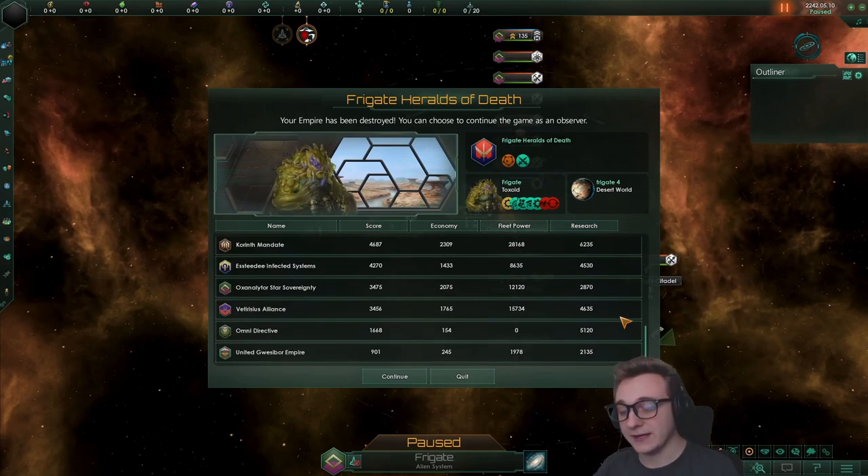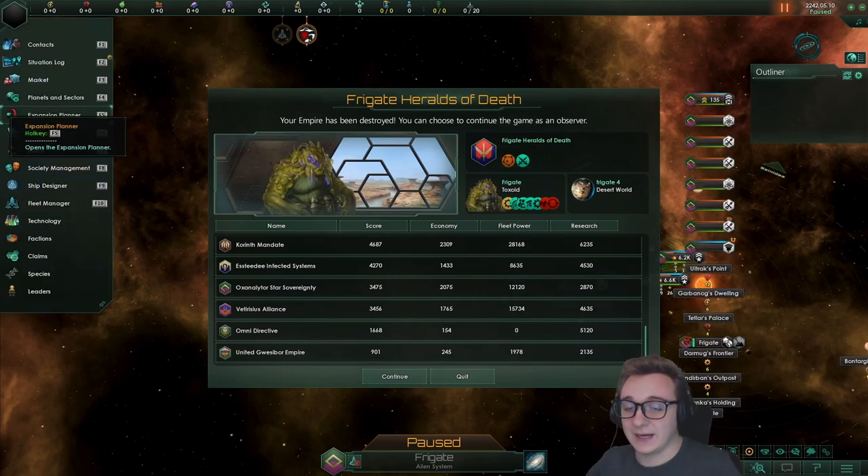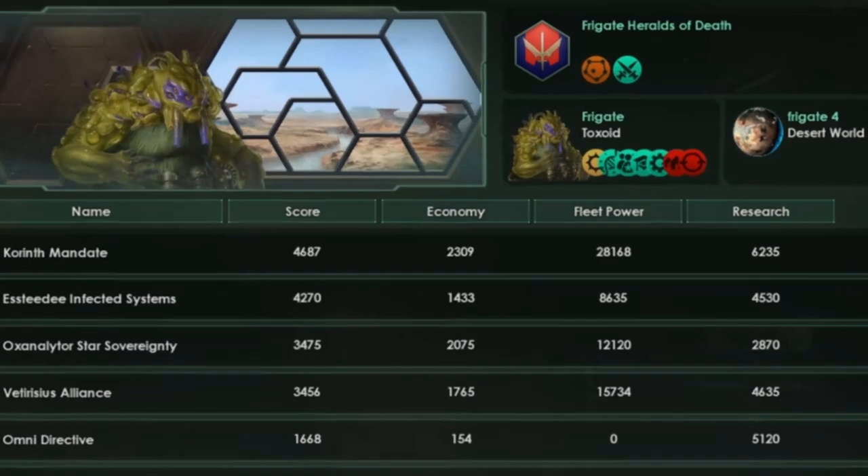I think them adding frigates is great. It counts as battleships, which means you can't just spam battleships constantly — hopefully it'll mix it up. If you like this video, then you'll like the time I started in the L cluster with the hardest settings I possibly could. Can I reclaim all the L gates? You've got to click here to find out.